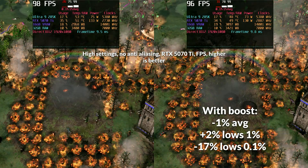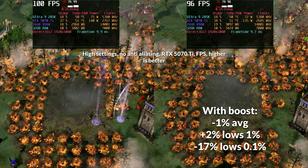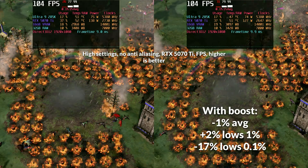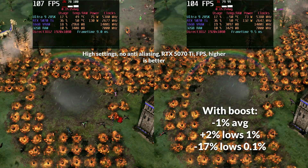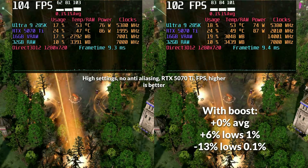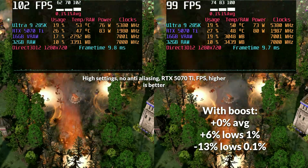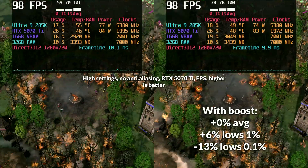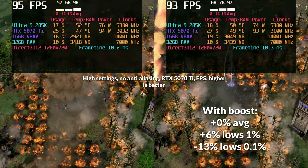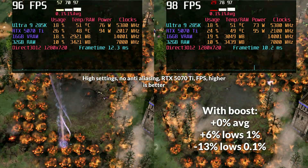Age of Mythology is quite the opposite, being extremely CPU limited due to the various characters and simulations on screen. Unfortunately at 1080p, performance overall suffers with the new boost active, losing 1-2% in averages and 1% lows, and suffering a 17% blow to 0.1% lows. At 720p this remains true, though it is a little less hard hitting — no improvements to averages, but a 6% uptick in 1% lows.